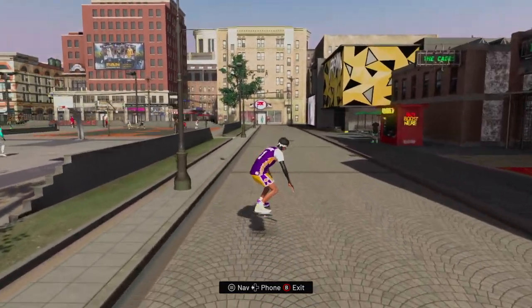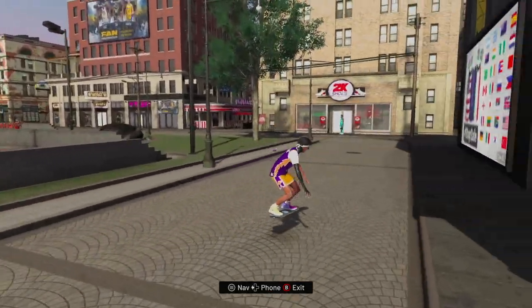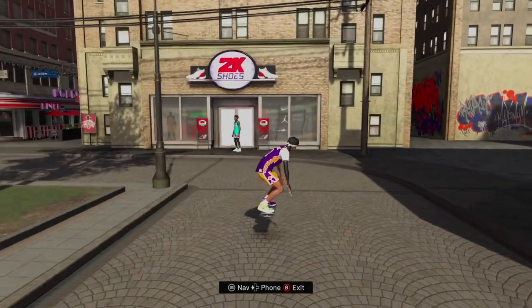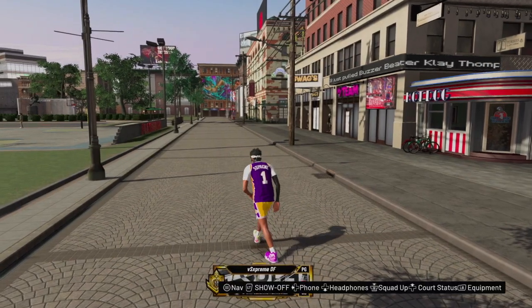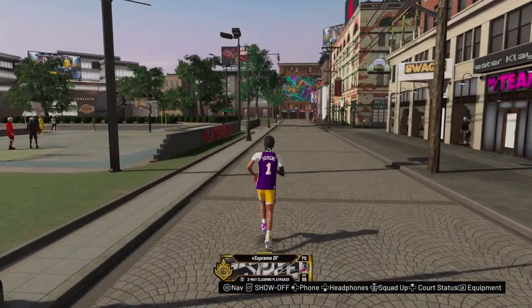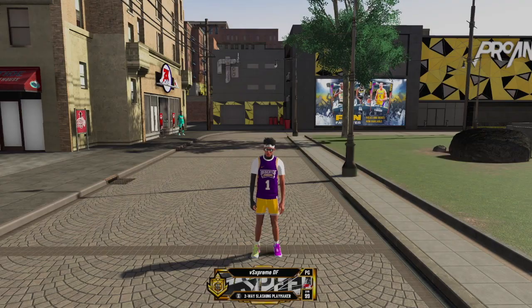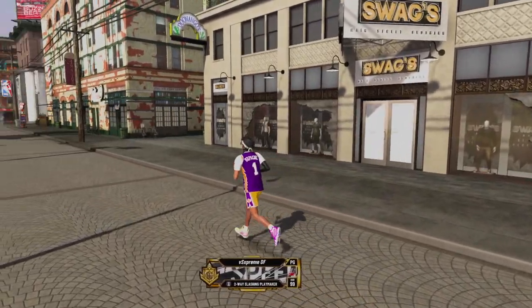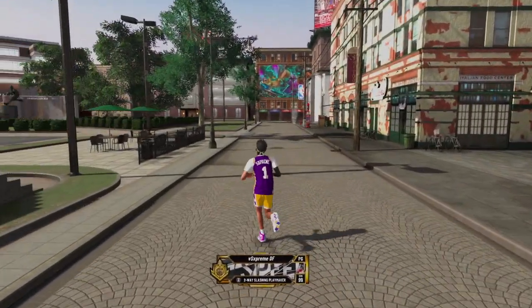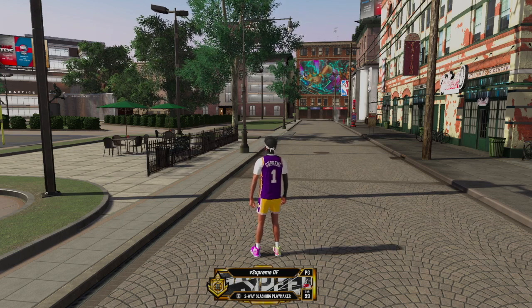What is good, guys? It's your boy SupremeDF back with another banger. Today I'm dropping my two-way slashing playmaker build. This is the best ISO build in NBA 2K20. It can literally do everything — it can play defense, it can dribble, it can shoot, it can slash. This build is next level. I definitely think this is the most competitive build in the game, whether you're playing competitive 2K or just playing for fun. Make sure to hit that like button and that sub button — we on that 30K grind.